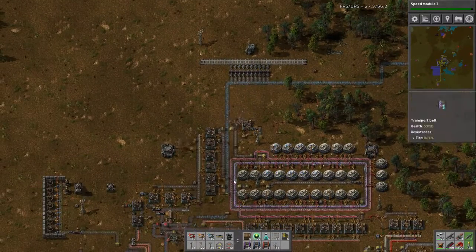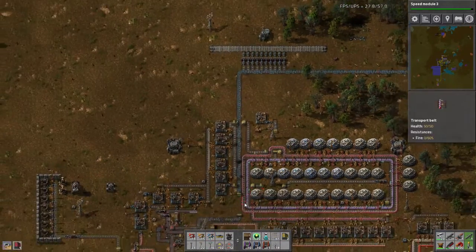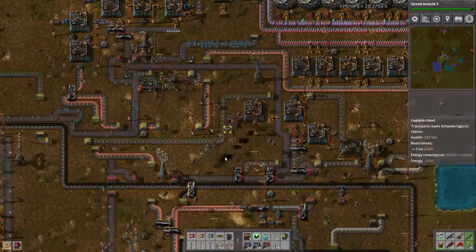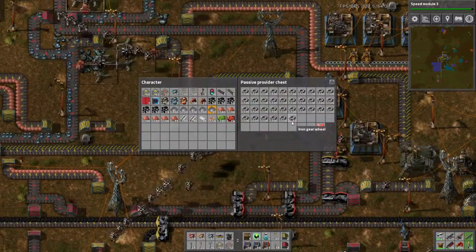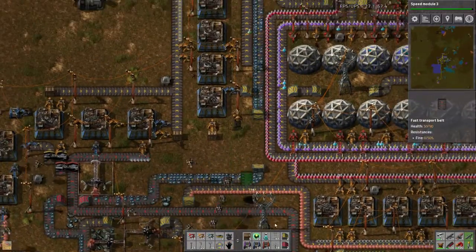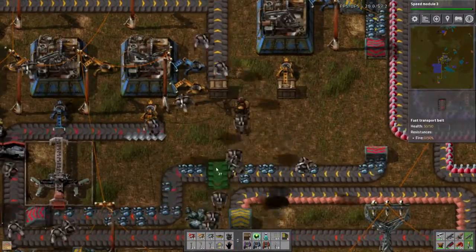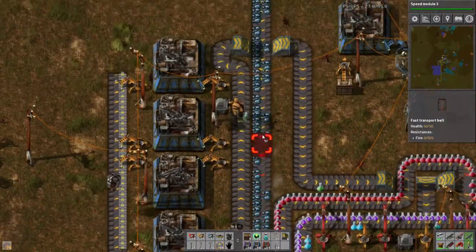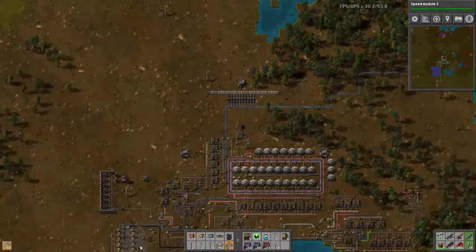I should probably upgrade all this stuff to fast inserters. There is absolutely no iron left. It's my factory and I don't like upgrading things because I know upgrading one thing will probably end in the death of another thing — so basically just upgrading this so that way it can all go smoothly.